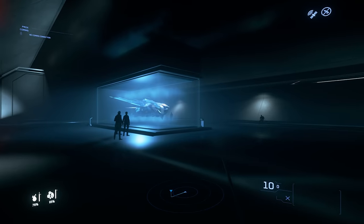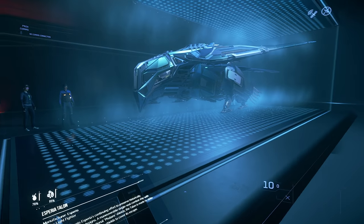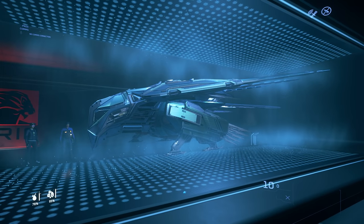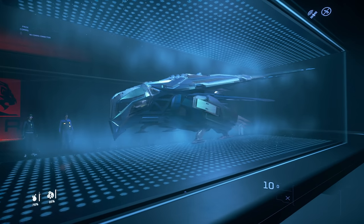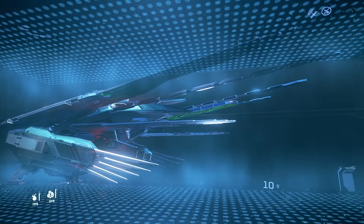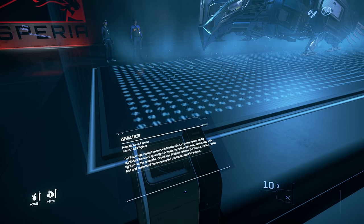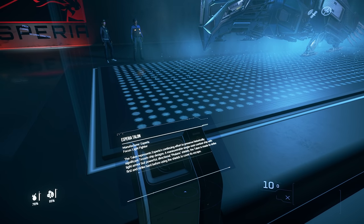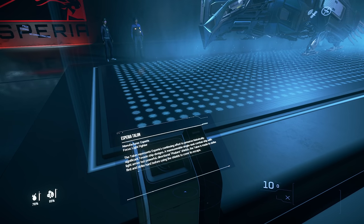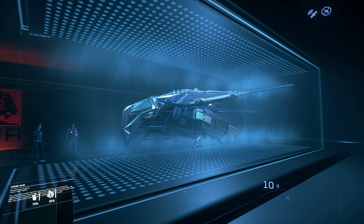Here we have the Talon in the holosuite — the new Tevarin fighters coming with 3.12. I think they are one of the best looking ships in the game. They're very bird-like — they're Tevarin, so that's expected — with iridescent colours and lots going on that the holo-view doesn't fully capture. According to the description, the Talon is a manoeuvrable single-seat combat ship with light armour but powerful directional phalanx shields, made to strike first and strike hard before using those shields to cover its escape — very much a hit-and-run design. It's quite stealthy, with lots of guns to support that playstyle.